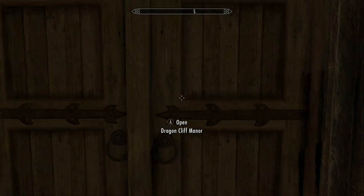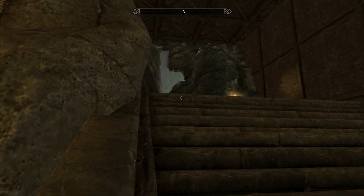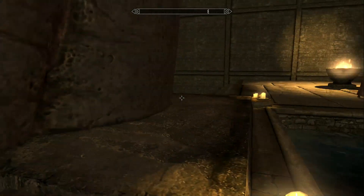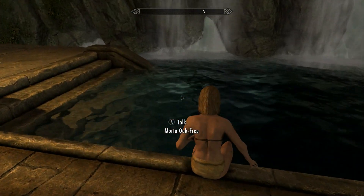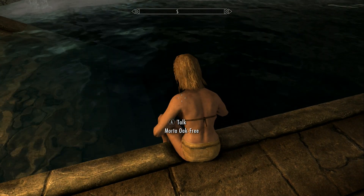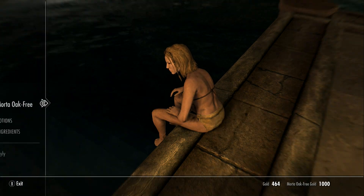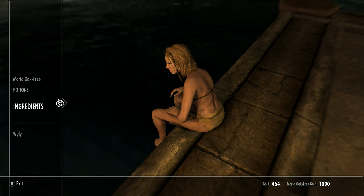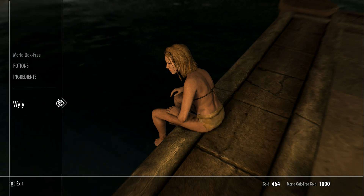Let's go in here. I guess this is the manor proper — this is your area here. This is the pool. Let's go see this lady. I think she too has a store for you. Yep, she does. Take a look — you can buy potions from her. She has some potions and some ingredients. She has a thousand gold. Not bad. I don't have anything she's interested in.